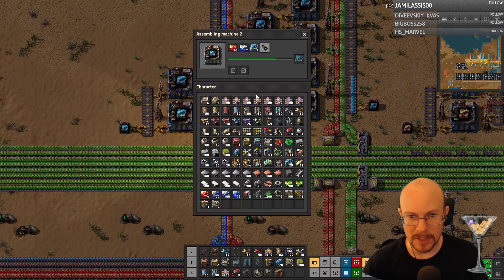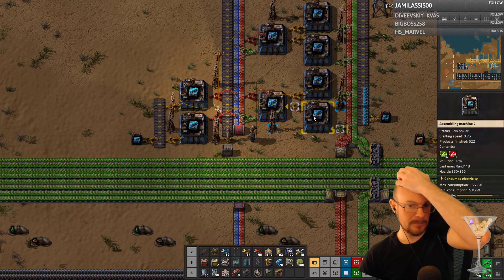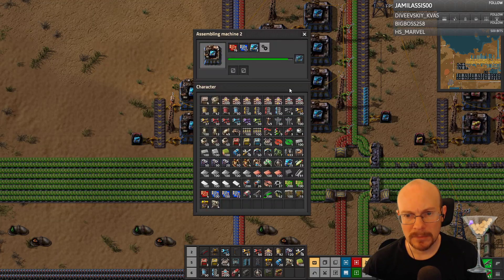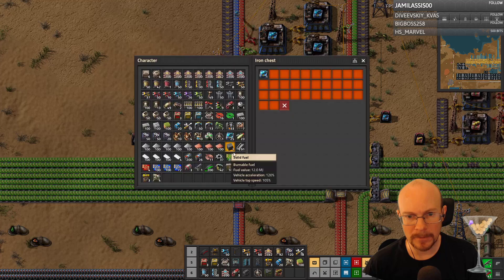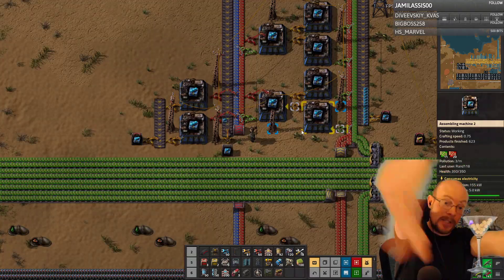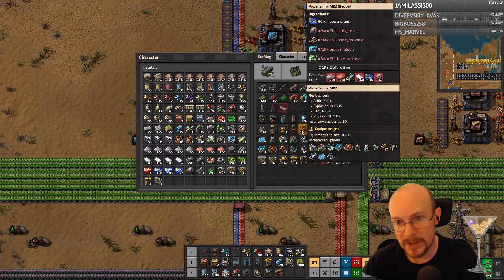Speed two are missing inserters — yes. Now they should be going and they have the outputs, right? This should now work. Here we go. Okay, so there's that. You know what I never did was get the other modules — I need the efficiency ones now.